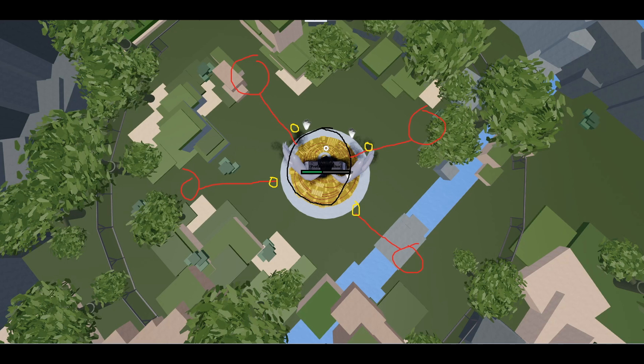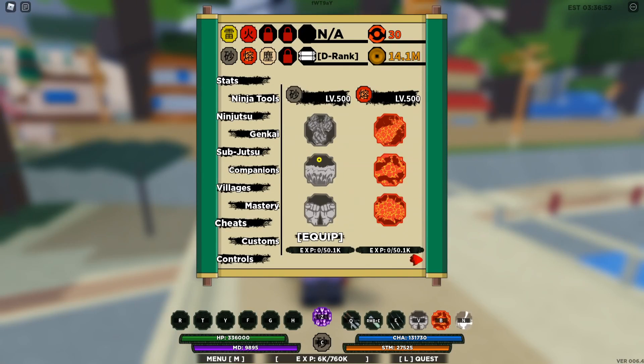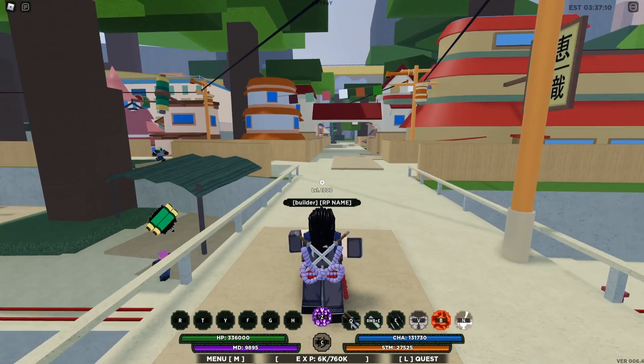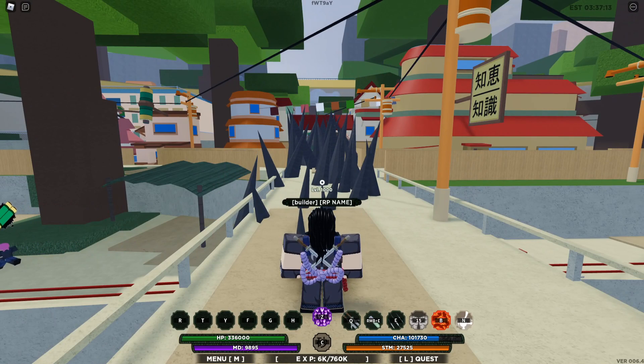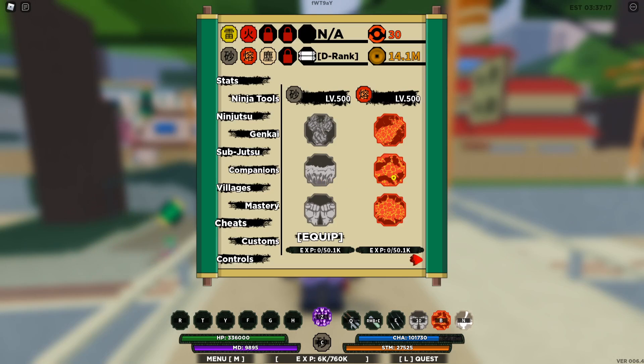Alright, let's go to war mode and assemble a team. So I've changed my genkais — the first genkai you need is Iron Sand. Iron Sand is the main essential thing you need to drain a lot of HP from the Ten-Tails boss. The key moveset is Iron Style: Iron Fist, which deals a massive amount of damage.